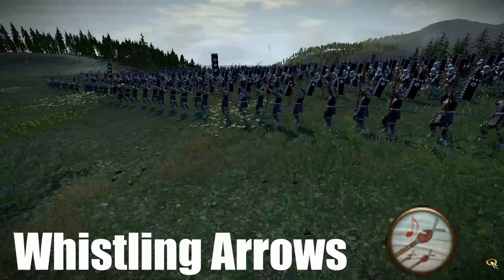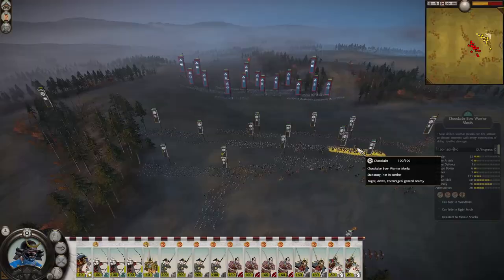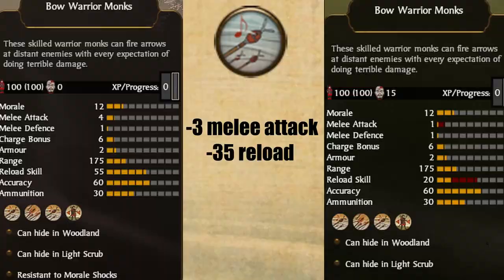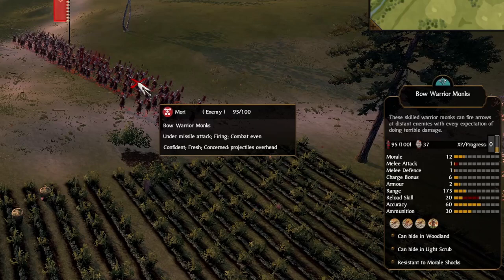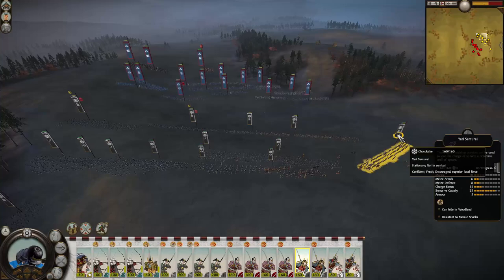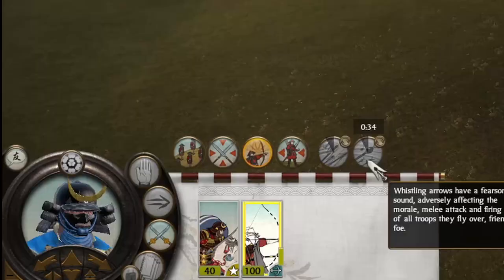One of the most underrated ranged abilities is Whistling Arrows. This ability is used by bow warrior monks and bow heroes only. Once activated, the next volley of arrows fired will have a sound that has a detrimental effect on the morale, melee attack, and reload rate of any units that the arrows fly over, which includes both friend and foe. The exact numbers of these effects are minus 3 melee attack, minus 35 reload skill, and a morale level reduction — for example going from encouraged to concerned. The debuffs from Whistling Arrows last for about a minute. Like Fire Arrows, Whistling Arrows is only available for a single volley, so use it wisely.